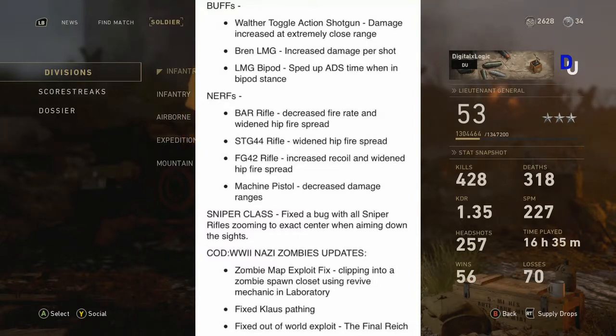To counteract the fire rate nerf, you want to put on rapid fire on your BAR. For the STG-44, they also widened the hip fire spread. I was kind of surprised they didn't do anything in terms of fire rate and damage for this weapon since it is very powerful, but I'm also happy because I do like it a lot. They did the same thing — decreased the accuracy when hip firing for the STG-44 as well as the BAR.